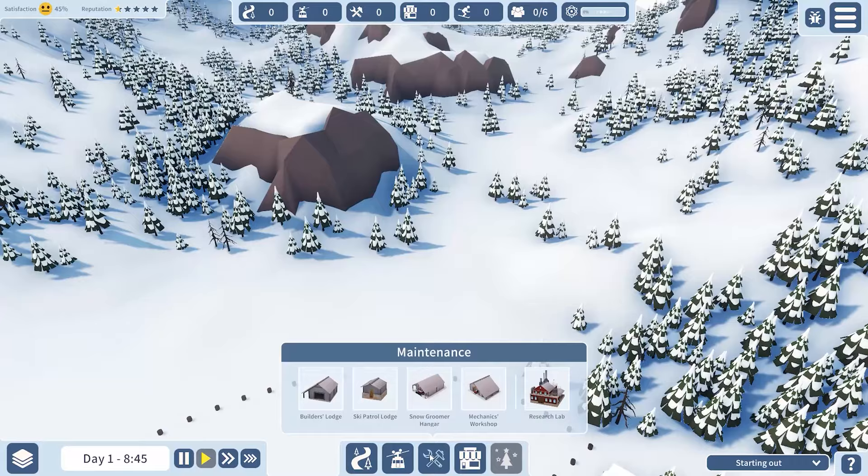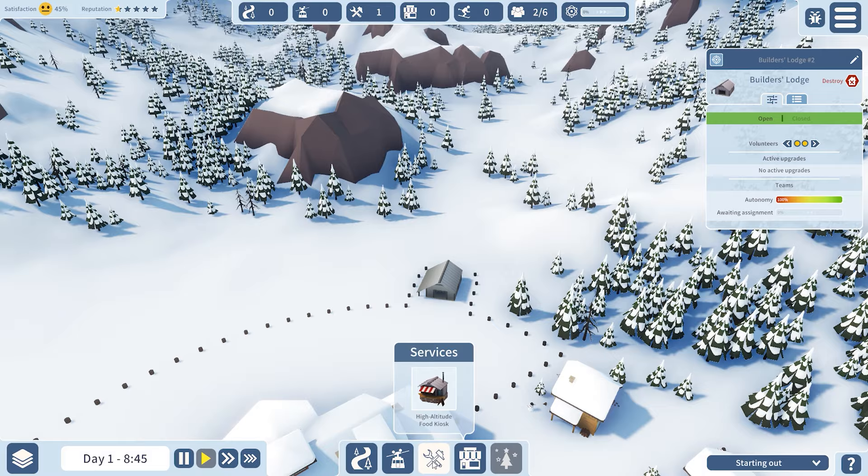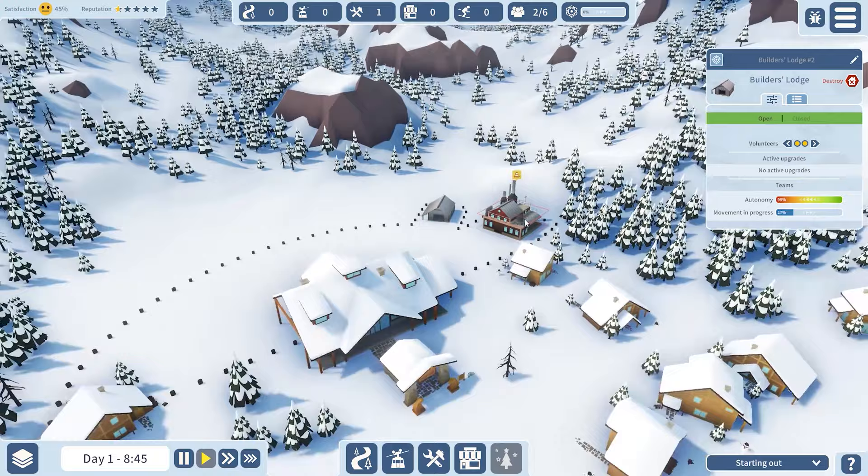What you do is you don't build anything other than the Builder's Lodge. Set your volunteers to that — two volunteers — and then set the next thing to build is a Research Lab, anywhere really. I would put it somewhere where it's not in the way.